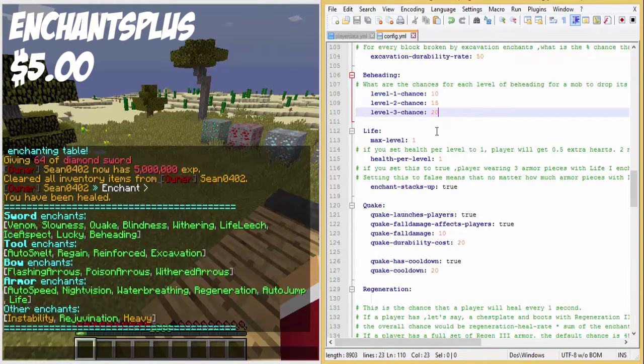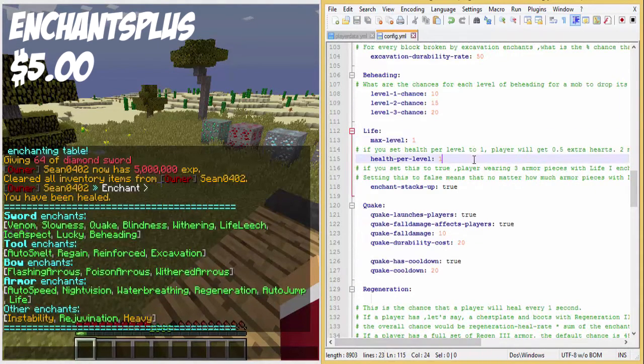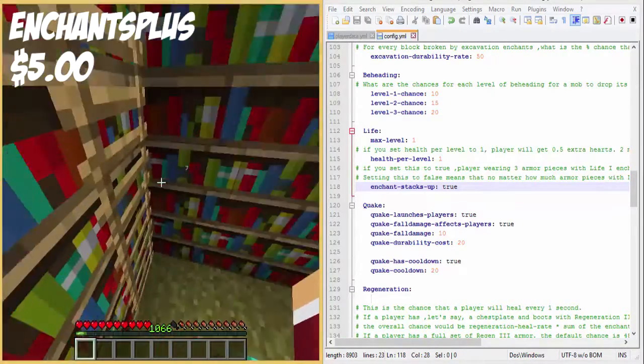For the armor life enchant, you can change the max level and health per level. If you set health per level to 1 you get 0.5 hearts, set to 2 you get 1 heart, set to 4 you get 2 hearts. Enchants also stack - if you wear more than one Life enchant on your armor you get more hearts.